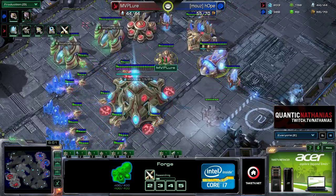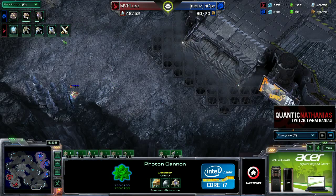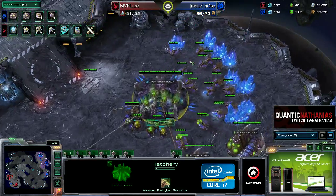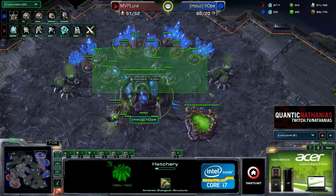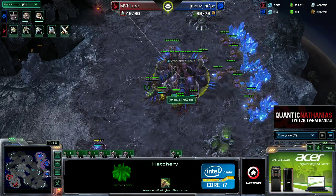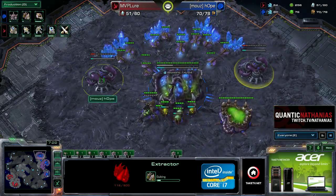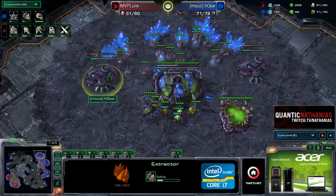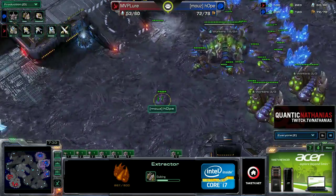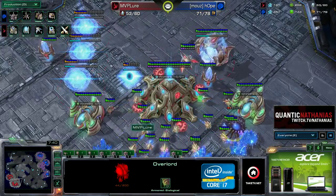The plus one attack coming in suggests Lure may be looking toward a later scenario — he could produce void rays and go for a zealot timing, but that build has fallen largely out of popularity. It is going to be a phoenix from the stargate. Hope is just droning — he is saturated in the main, and the lair is now starting. The rest of the drones are heading over to finish saturating the third base, hitting his timing well. He takes two more gas geysers, which makes me think he may be looking at fast hydralisk play since he hasn't built a roach warren.